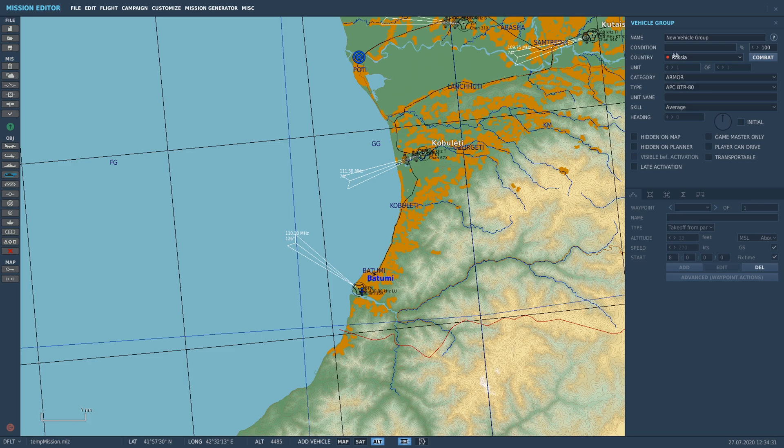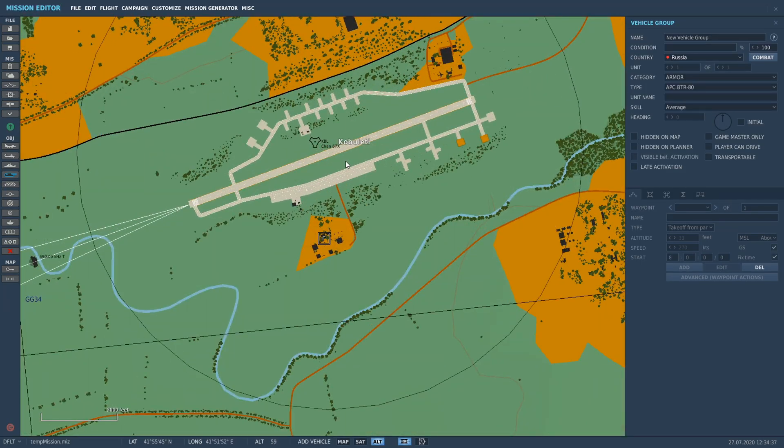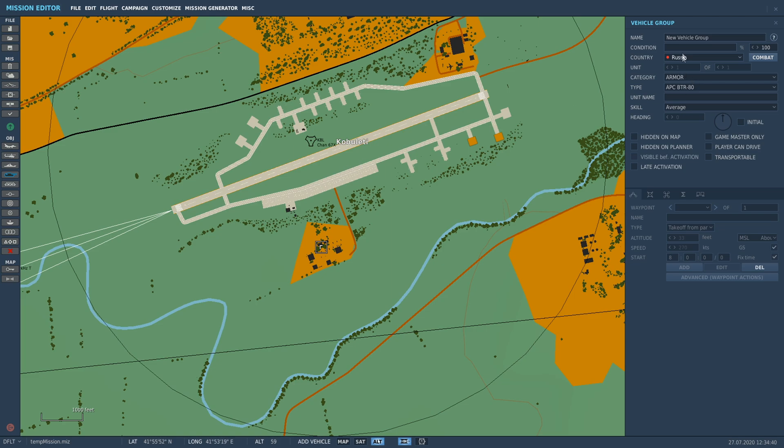We're going to put down a couple of units at Kobeletti Airfield. Zoom in with the mouse wheel. Country is Russia, we'll stick with that. Category - instead of type like before, we've got a category for our ground unit. We can choose air defense for SAM sites, armor for tanks or IFVs and fighting vehicles, artillery, fortification for houses and bunkers, infantry, missiles, or even unarmed. We're going to stick with armor and select a main battle tank - the T-90.